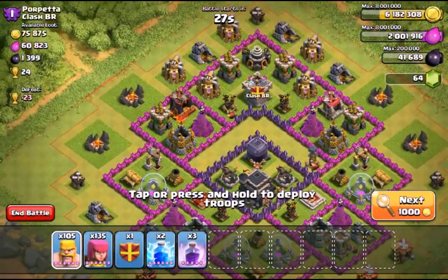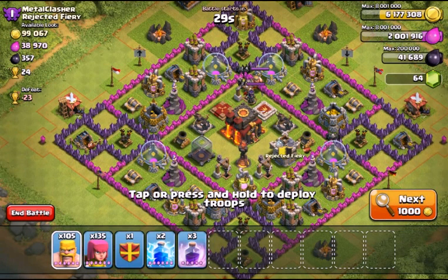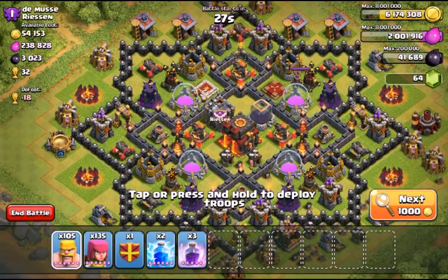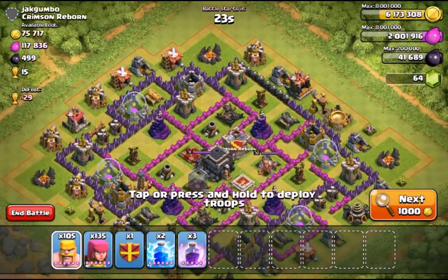I'm not finding anything so far — 20,000, not enough. 18,000, 27,000 — these people are poor. 38,000 — 68,000, the storages were on the outside but that guy has a lot and there's no way I'm getting that with barge. Okay, we're gonna do this guy because the storage is on the outside. It's got a hundred thousand and the clan castle doesn't look like it'll do much.